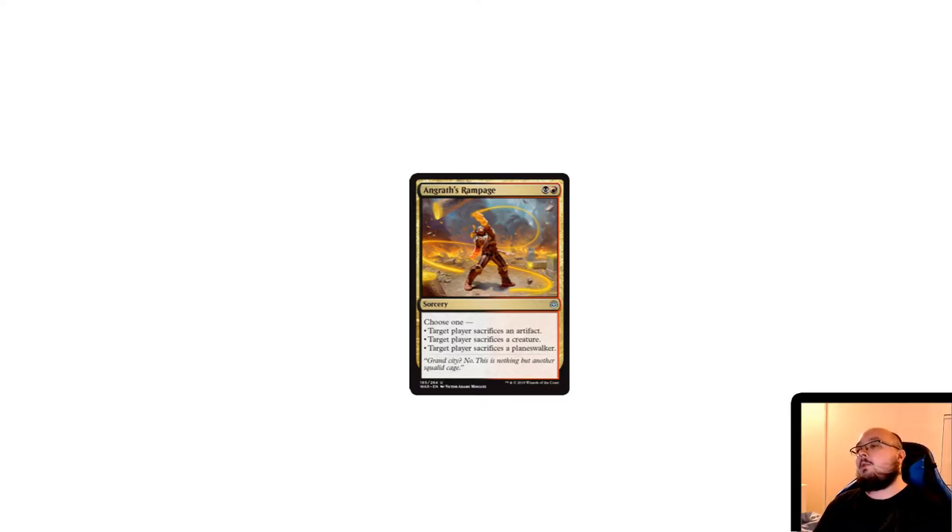We start with Angrath's Rampage. One thing to note: this isn't all the spoilers — I've just picked out some that I want to discuss and that I found interesting. Angrath's Rampage is a two-mana sorcery: choose one — target player sacrifices an artifact, target player sacrifices a creature, or target player sacrifices a planeswalker.